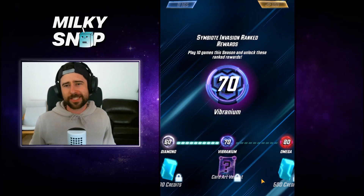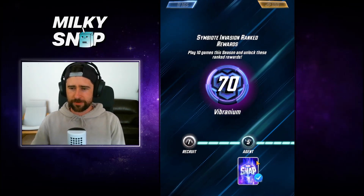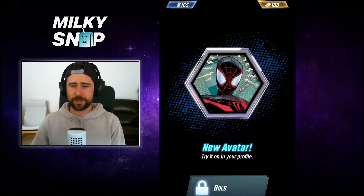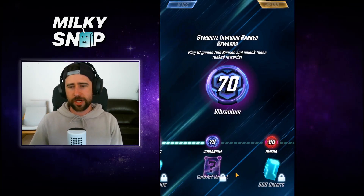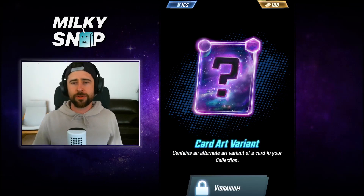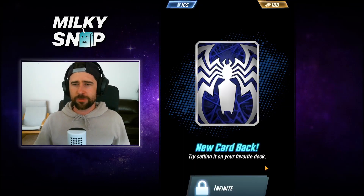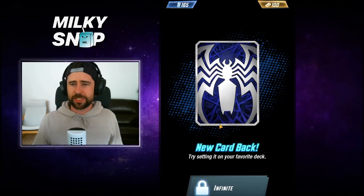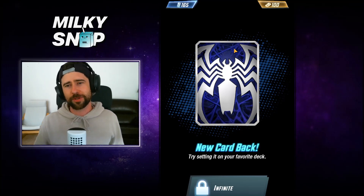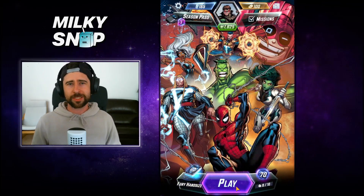Our rank has been reset to 70, which happens at the start of every season — you get reset 30 ranks from what you achieved that season. Some of the rewards: we've got some card backs, standard credits and boosters, a pretty cool Miles Morales avatar, more credits along the track, a card art variant at rank 70 which I like more than the old avatar reward. At Omega and Galactic more credits, and the Infinite reward is another card back — really cool, it's a Spider-verse Miles Morales with webs in the background.